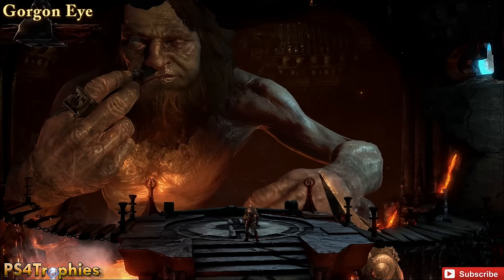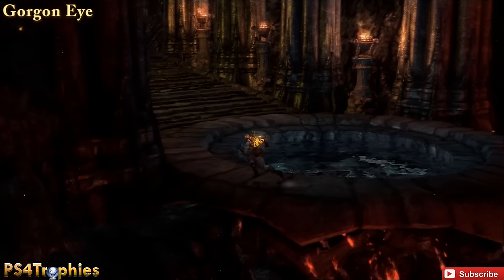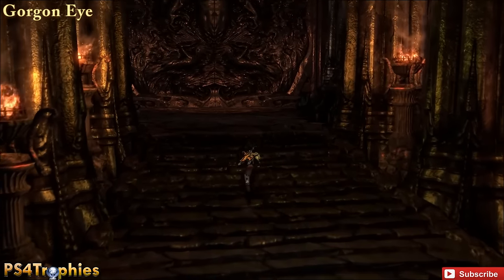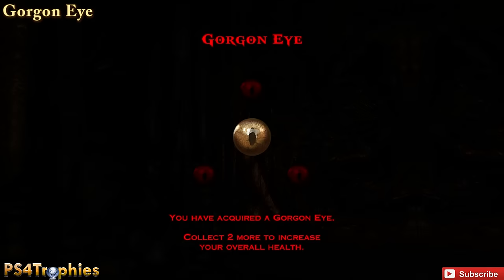The next one is going to be a Gorgon Eye, and that is going to be after you talk to this guy here. Then you're going to go to the left, and there's going to be a large door that you can't enter just yet. But just to the left of it is going to be the chest. You will pass by here again later in the game, so if you don't get it now, you will be able to get it later.